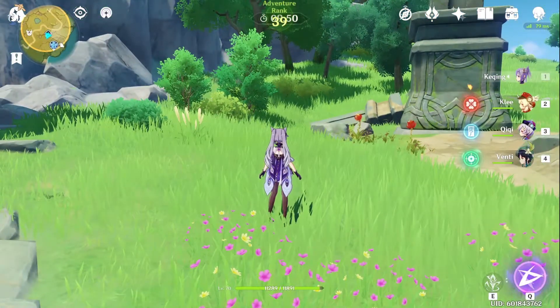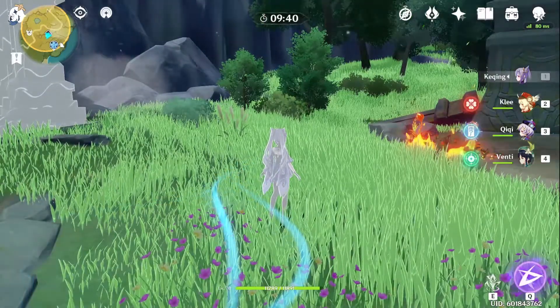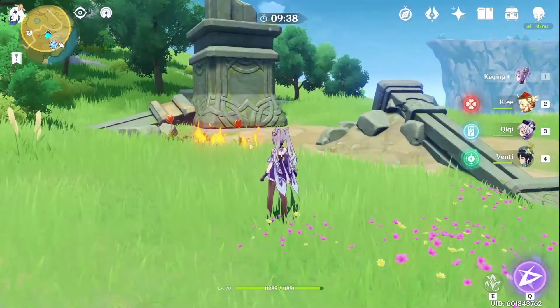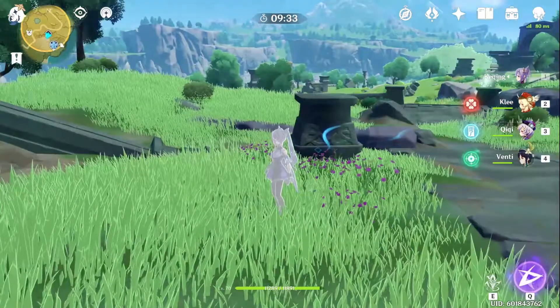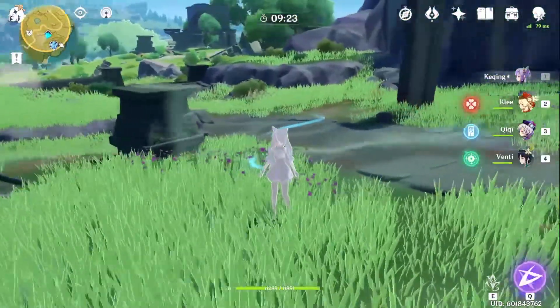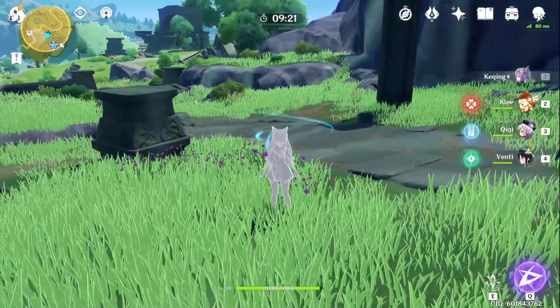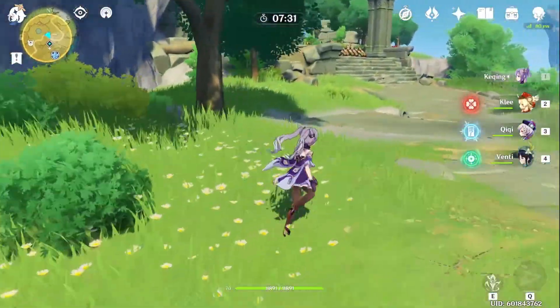Once you are inside the quest area, a timer will appear at the top of your screen. You can use the middle mouse button, or on mobile click the eyeball icon on the top left corner, to find traces of the quest. They appear as blue lines that guide you toward the direction to help you with the quest — follow these traces and complete 3 small tasks before being able to challenge the boss.